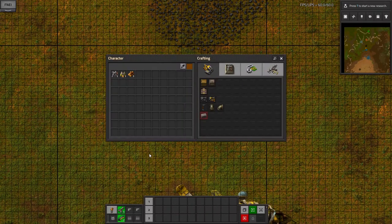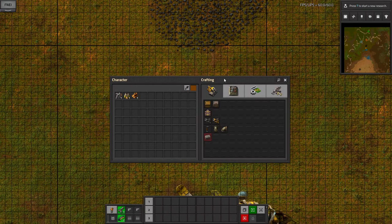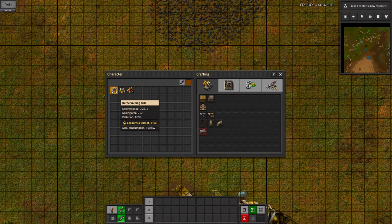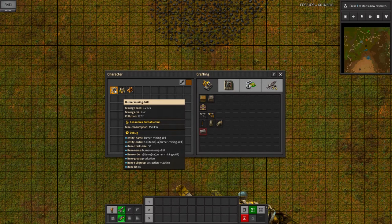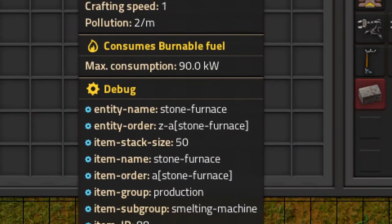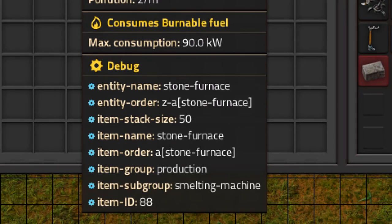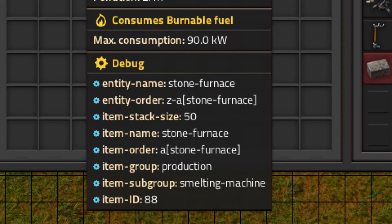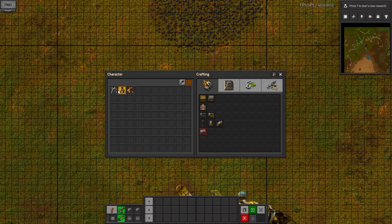In your inventory — if you press E you open your inventory. You've got this character thing; you can click and drag and move any of these windows around in the same way you would in Microsoft Windows. On the left is your inventory, made up of items stacked to a certain stacking size. I'm going to turn on 'show debug info in tooltips' because it has important things like item stack size — 50 for the burner mining drill, 50 for the stone furnace. Wood has an item stack size of 100 and a fuel value, which we'll get to shortly.